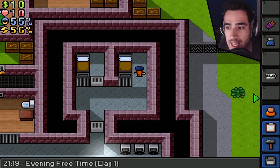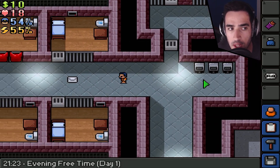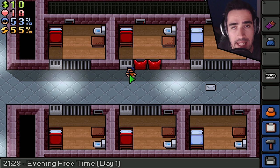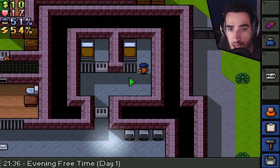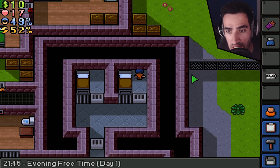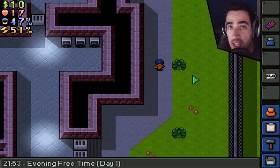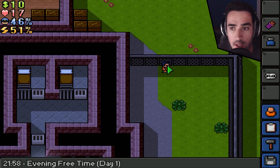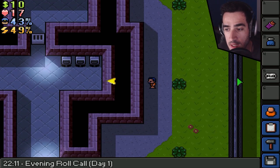So I've been thinking about escaping. I'm thinking about getting the key to get out of my cell during the night, putting on the guard's outfit, coming here to the solitary, and starting to dig here. I'll make a hole from here to here, and then from the outside I'll dig another hole below this fence, and I'm out to freedom. This is day one — everything can change — but for now this is my plan.